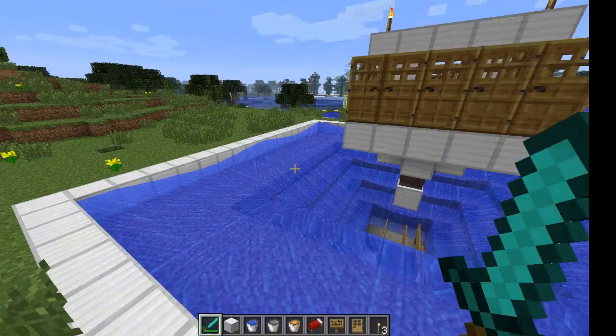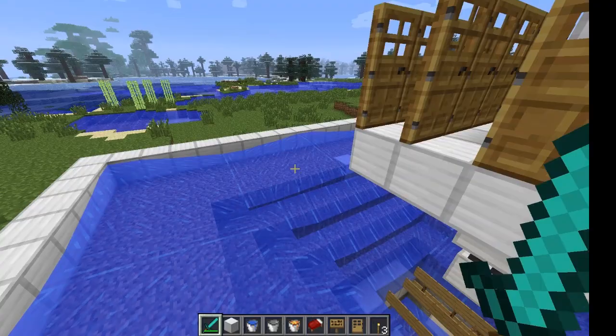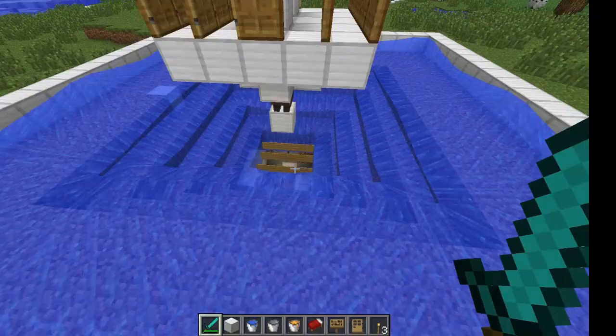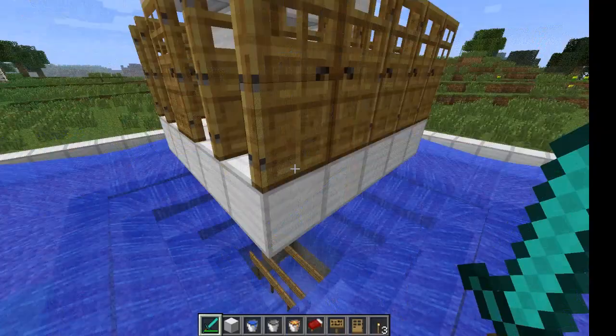More specifically, there seems to be a weird phenomenon that happens when you exit and close the game. Because there are all these villagers here, you get a whole bunch of zombies that spawn around the perimeter and they are attracted to the villagers, so they come right in and fall in. It's a quick way to get zombie meat if you really want it.